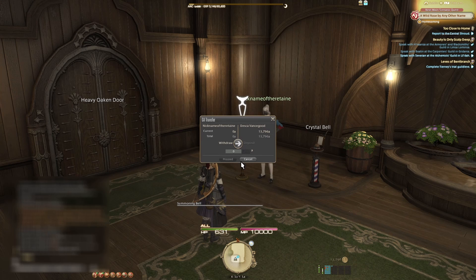Any gil that is earned from the sales will be stored by the Retainer. To collect your gil, simply go back into the Retainer's menu and select Entrust or Withdrawal Gil.